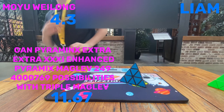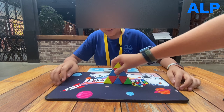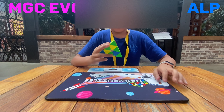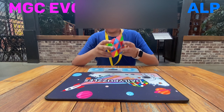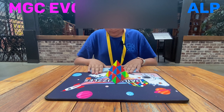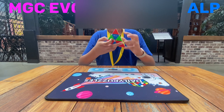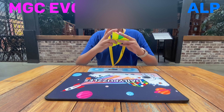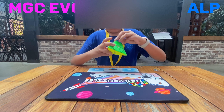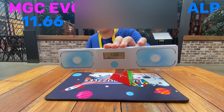We're going to have our second contestant. What's your name? My name is Alep. This is my Pyraminx, it's an MGC Evo. I average around like 11, 12ish — so this is just a demonstration of what I usually get. I got an 11.661.